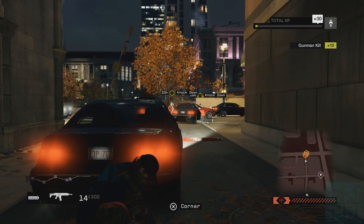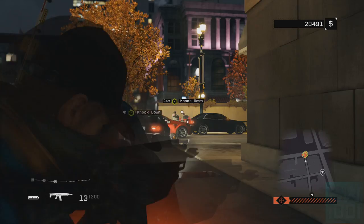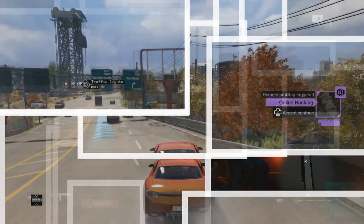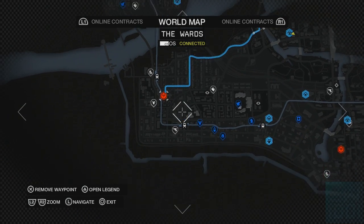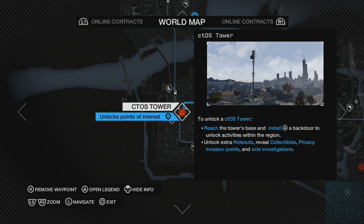Activating CTOS Towers is much like other Ubisoft titles, and it unlocks certain criteria and things in the game. So here if we have a look at the CTOS Tower in the Ward, all you've got to do is go into your maps, go down to the CTOS Tower — they're the red dots — click on them, and then it'll come up with the guideline and also what it is.